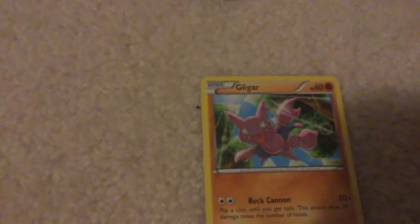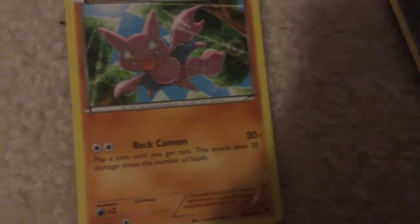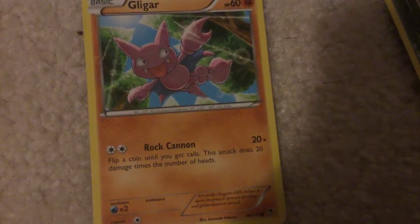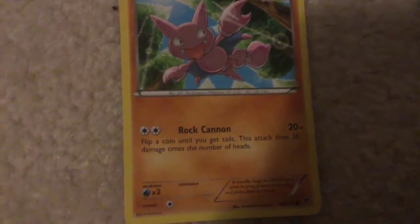We're on the Fighting types now. Gligar - Rock Cannon: 20 times damage. Flip a coin until you get tails. This attack does 20 damage times the number of heads.